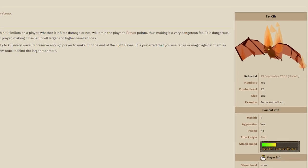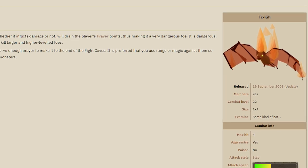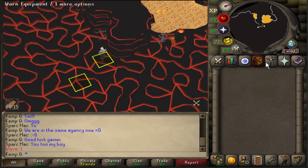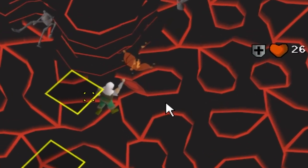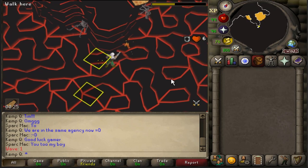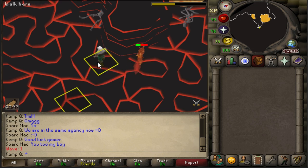Every time bats attack you, they drain one prayer point plus whatever damage they deal. Because I don't have any range or mage weapons — only my fists and feet — I'm always going to get within distance for them to hit me. There's a unique mechanic called flinching: if I'm not in combat, I hit them, and they're supposed to hit me three game ticks after. But I simply get them stuck again, wait for a total of nine game ticks, and repeat. The problem is I have to set that up for every single wave where they spawn while juggling every other monster.